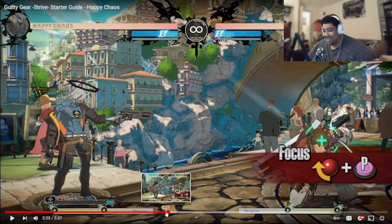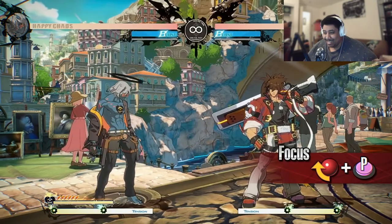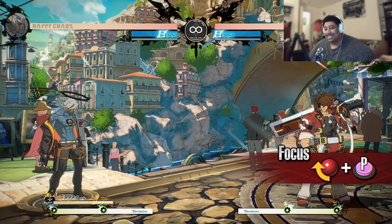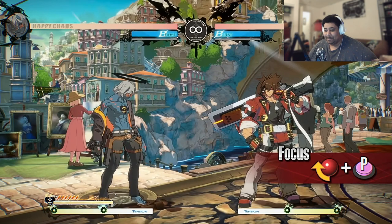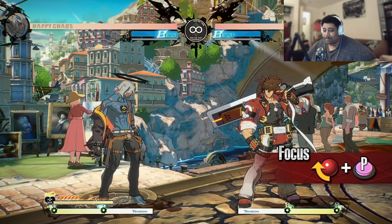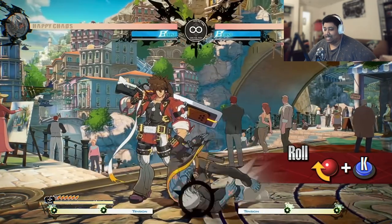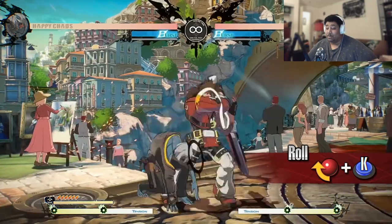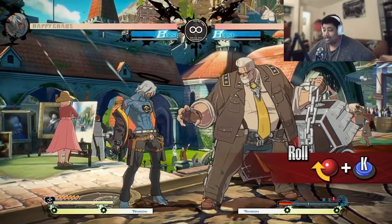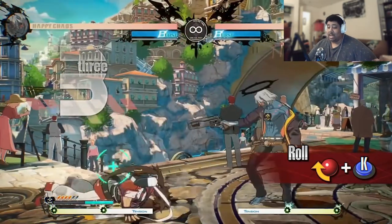Our boy does the anime stance — where they push up the glasses. You activated my trap card! Look at him. Look at our boy. He pushes the glasses up. That's dope. This is to get out of the corner for sure. The motion is also extremely low profile, making it useful for ducking under high-profile attacks. Goes under highs — you can use Fire towards the end of the motion, making this a great choice for mixing up a blocking opponent. Oh my god, he is like Leo.